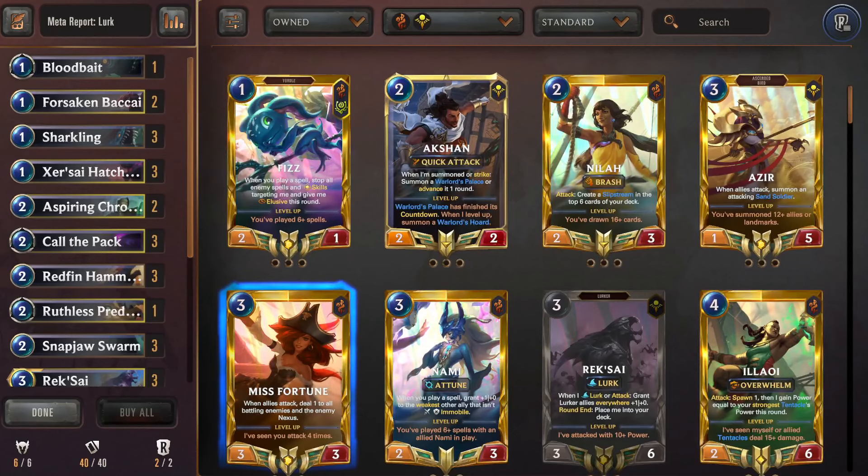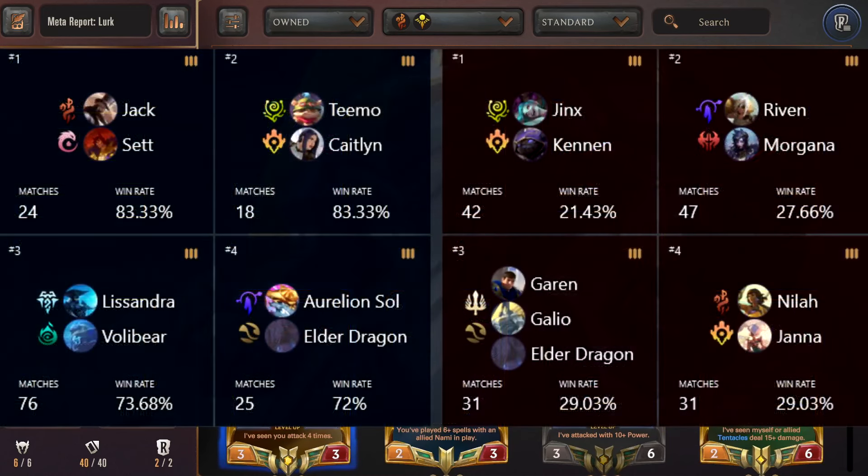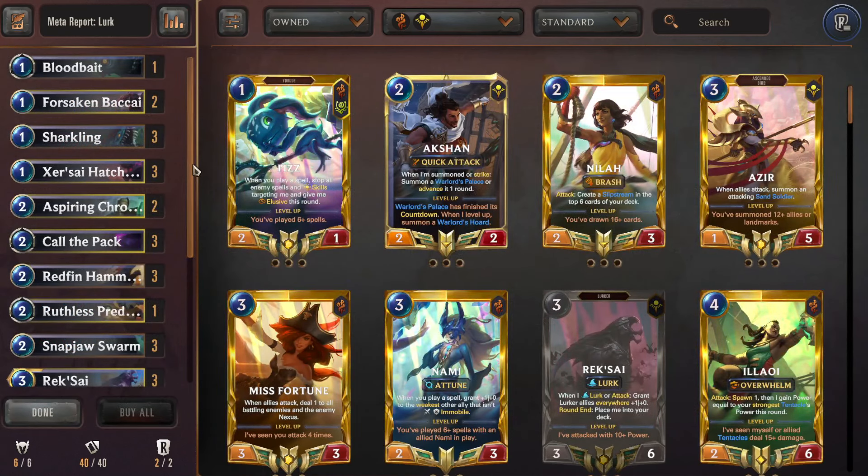We'll be starting off with the classic of classics — you honestly don't get any more iconic than this deck, and that is Lurk, coming in with a win rate of 51.56% and a play rate of 2.84%. It's doing as solid as ever. Its best matchups are Jax/Set, Timo/Kate, Lissandra/Voli, and Aurelion Sol/Elder Dragon. Its worst matchups are Jinx Cannon Discard, Riven/Morgana, Garen/Galio/Elder, and Neela/Jana.